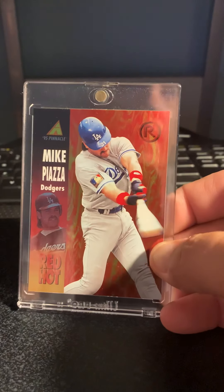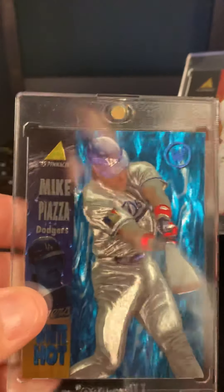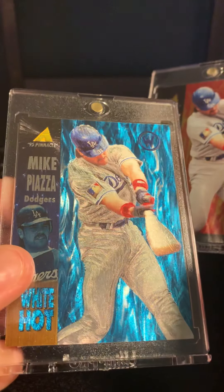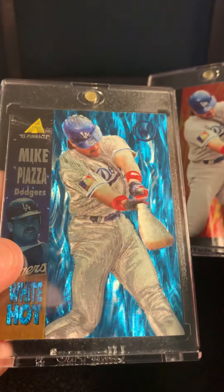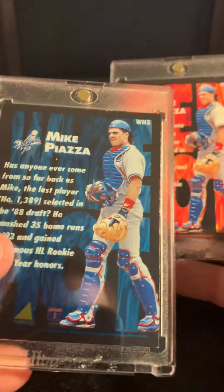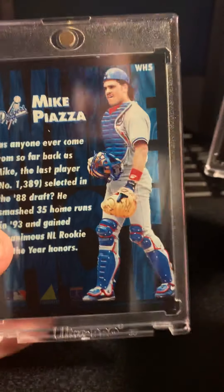The next one is a two-part, because you can't do one without the other. I got the 95 Pinnacle Red Hot and the White Hot. Obviously, the Dufex is on point. Pretty nice.